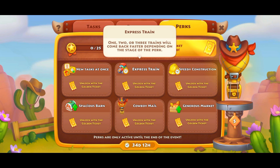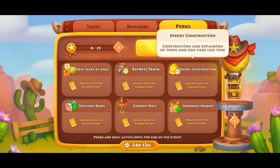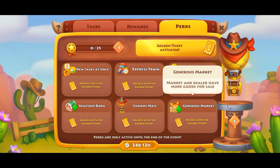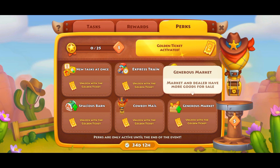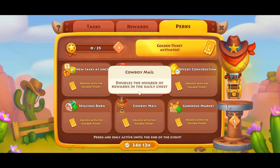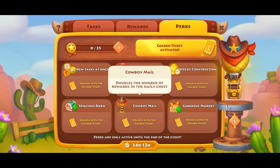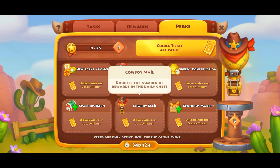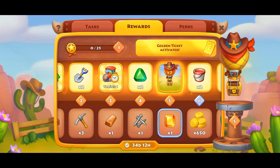You can see here all the packs. The express train will bring your trains quickly. Speedy construction is of no use for people who are above level 100. You have generous market — double the products in the market — and cow by mail, which means you will get double the reward in gold balloons. And as usual, the space CS spam.